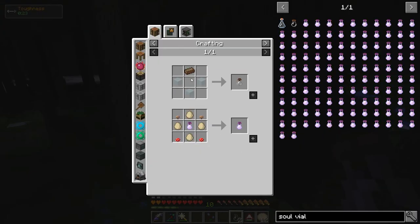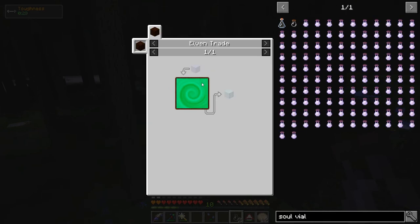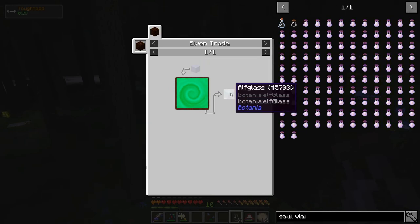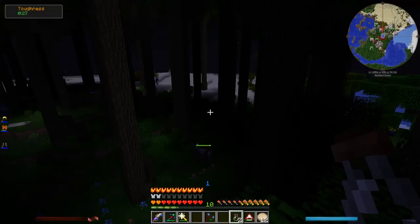Soul Vials I can now make. It takes Zolarium, which we already had, and Alf Glass. I think that was a big thing I couldn't do before. The Alf Glass is super simple at this point — it's just Mana Glass thrown into the portal to Alfheim. Made a couple. Let's grab some Ender Minis.